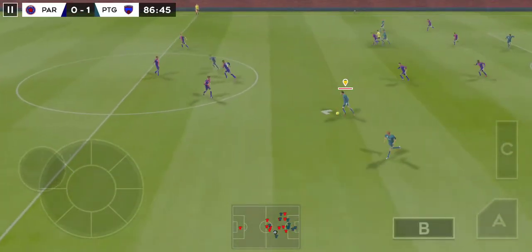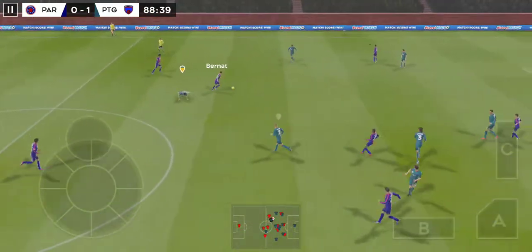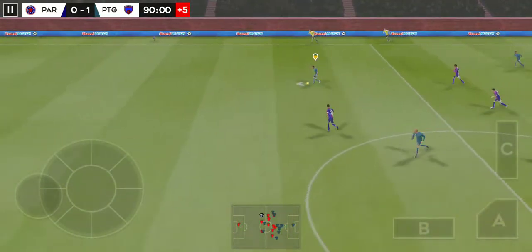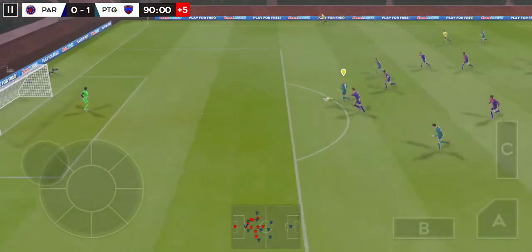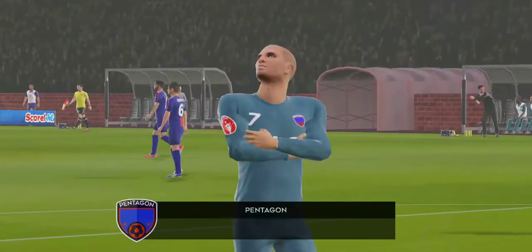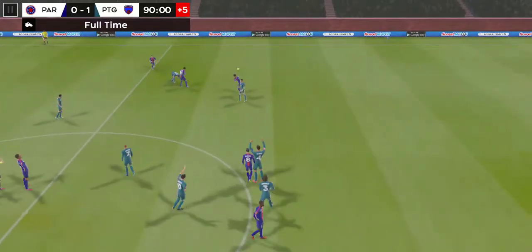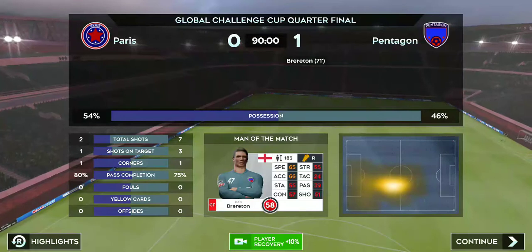Confident pass. Well cut out. We're entering stoppage time now. Striker's ball. He's looking, but the assistant's flag is down. Just the goalkeeper to beat — shoots, and the keeper is really glad that wasn't on target. Keeper sends it long. Full time! The manager will be pleased by his team's performance — they'll be setting their sights on the final now.